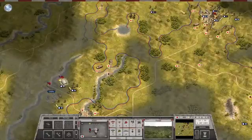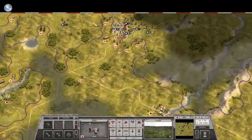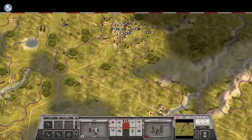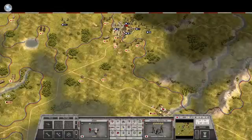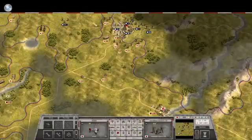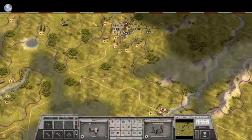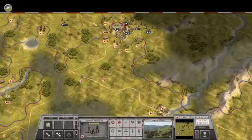If I take this town node, everybody will be unsupplied, so that's going to be the priority. Artillery is not available. What I'm going to do is move these guys out because they're the weakest, and take a shot at the AA gun.